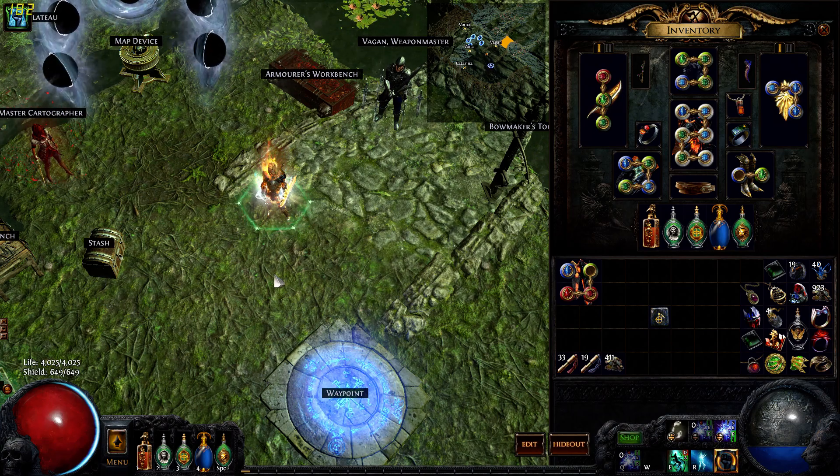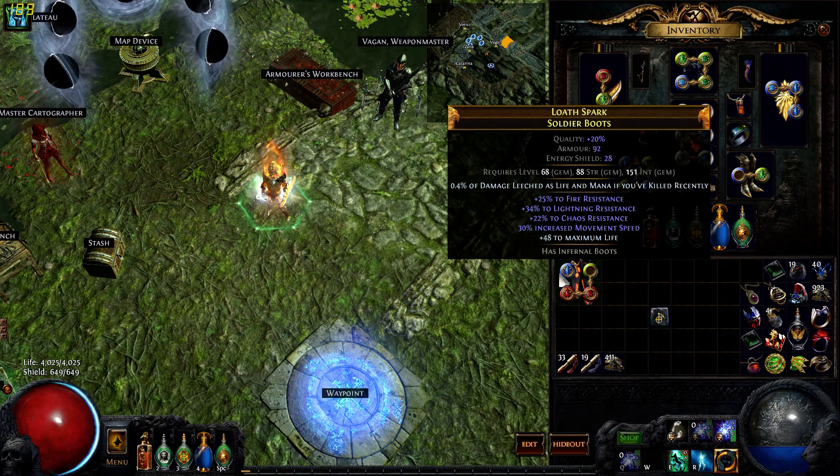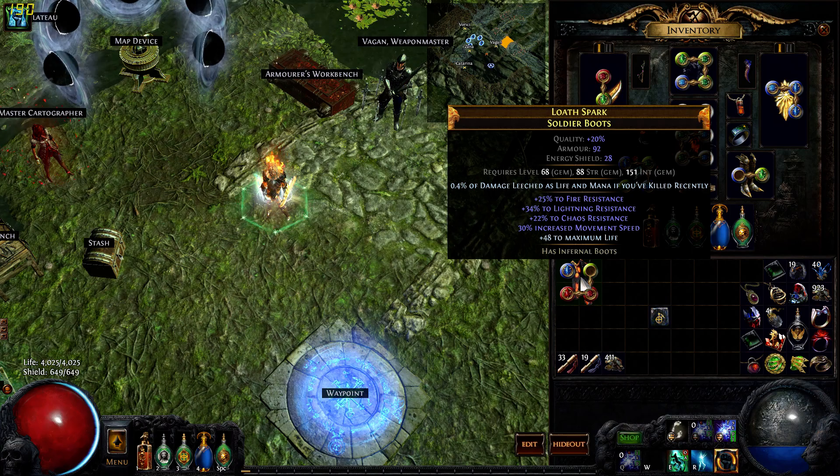Hey guys, LuminousSpark here with your build of the Spark. A lot of people have been saying that the build will not work unless you get this boot enchant, which allows you to life leech and mana leech 0.4% of whatever you killed recently.